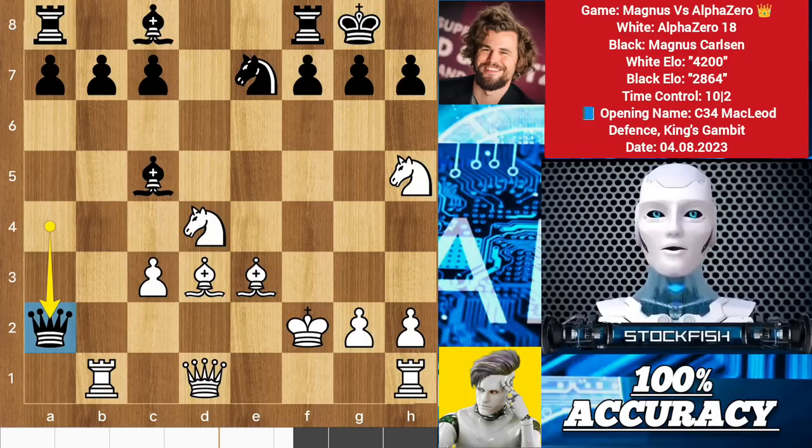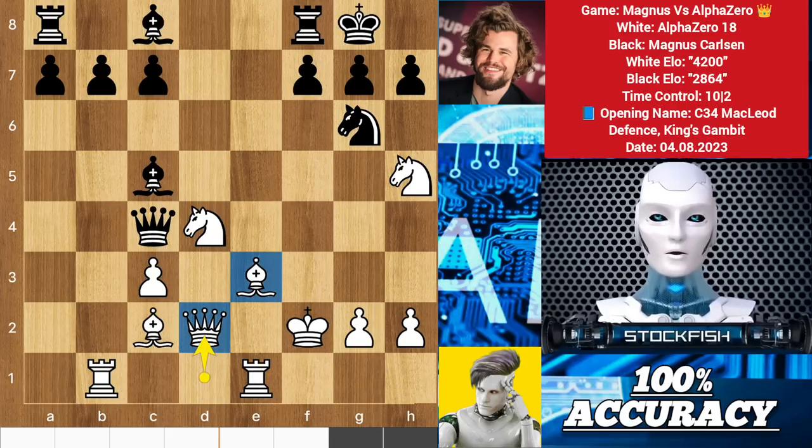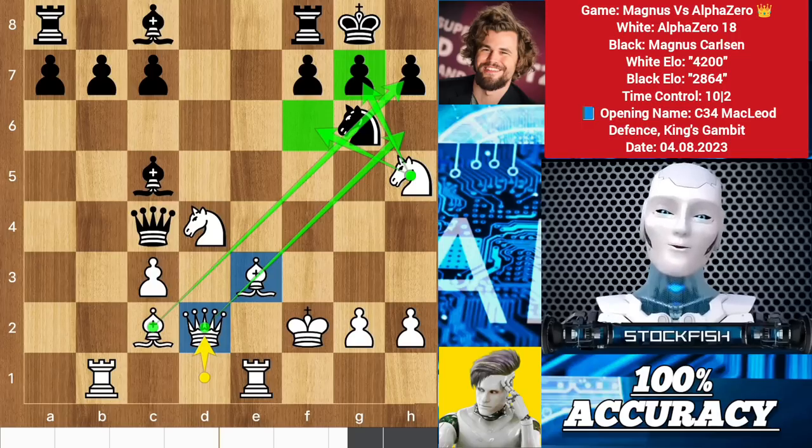We have queen takes a2. Magnus has three pawns for the knight. Bishop c2, and rook e1 is coming to get active on this file. Knight g6, rook e1, queen back to c4 to target the pawn. Queen d2 to make a queen-bishop battery — look at the bishops, they are preparing to attack Black's kingside, and Magnus has no idea how because of his limited thinking process and ideas.